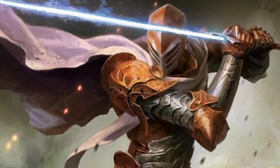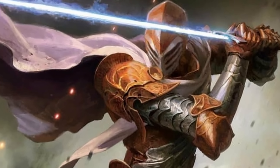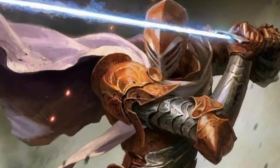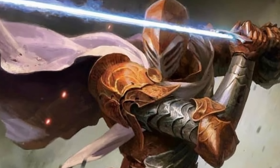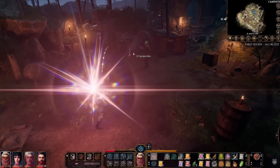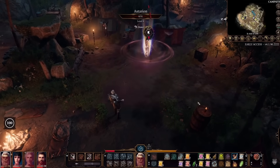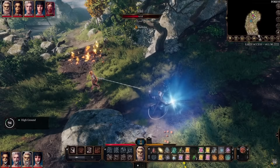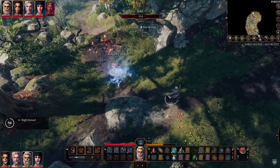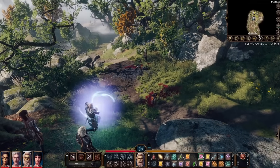The Eldritch Knight Fighter is the subclass to choose if you want to dip into magic as a Fighter — you get a few spell slots and access to a limited list of Wizard spells. You won't be casting spells anywhere near the Wizard's level, but you'll have nice lower-level options such as Magic Missile, Chromatic Orb, and Thunder Wave. Fighters are already scary enough, and giving them spells makes them even more intimidating.